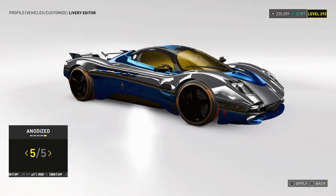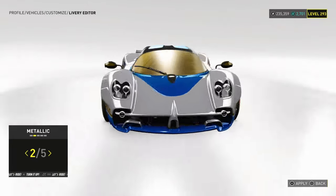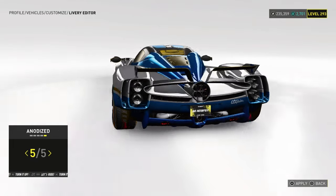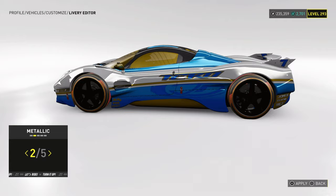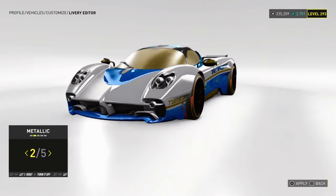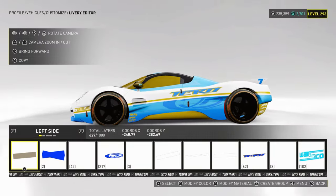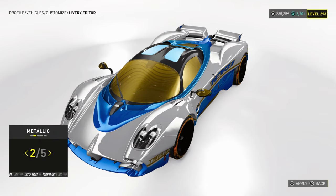Anodize just makes it a lot more darker, so it's basically a second alternative to chrome too. If you want a lighter one you can just pick metallic, or if you want a darker one you can pick anodize. I don't know exactly how it looks in free roam or in game, but this is basically how you do it — it's literally easy as hell.